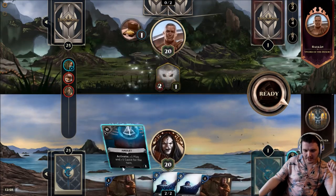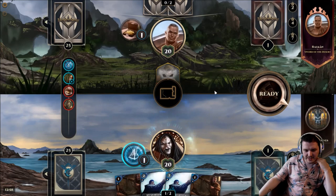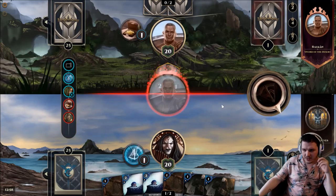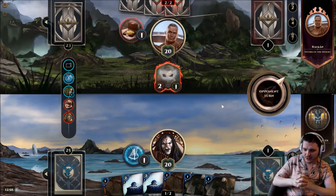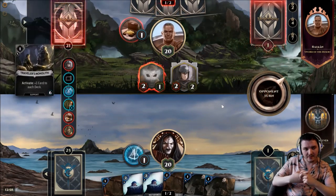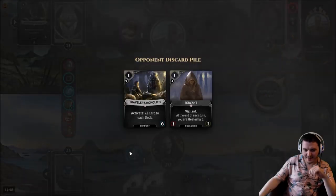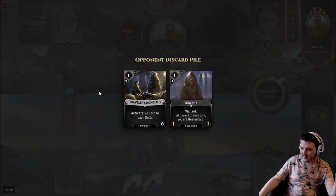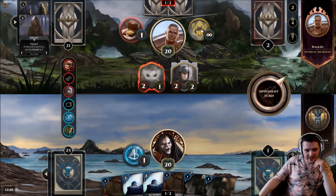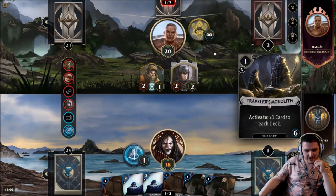We're just playing the Amulet this turn and going to draw some cards from our ability. We'll plan here just to add two Street Performances - Street Performances are really going to be able to protect our one-drops. We do have the one-drop Bias Crier which, when it's in play at the start of our turn, discards one card from the opponent's deck. The opponent's doing that job for us and they've milled over their Traveller's Monolith, which I'm happy with because that's got six activations to put a card from their void back.